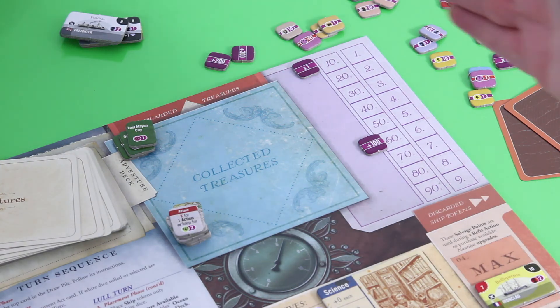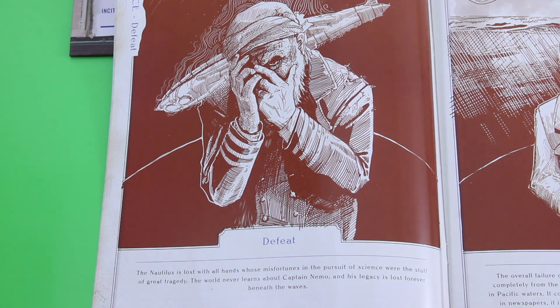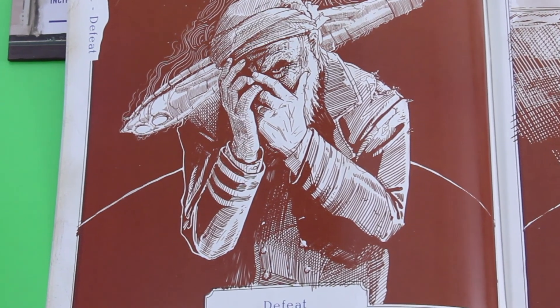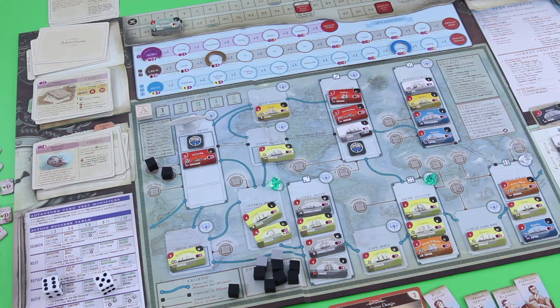It took me a while, but unfortunately we only made it to 160 victory points — definitely a defeat. Reading the appropriate epilogue: 'The Nautilus is lost with all hands, whose misfortunes in the pursuit of science were the stuff of great tragedy. The world never learns about Captain Nemo and his legacy is lost forever beneath the waves.' I really hope you enjoyed my playthrough of Nemo's War. Apologies for all the mistakes, especially during this and the last episode. Hope to see you soon in one of my other videos — bye bye!